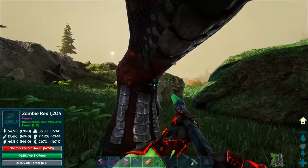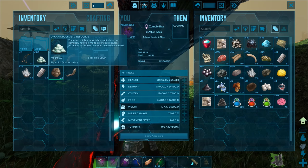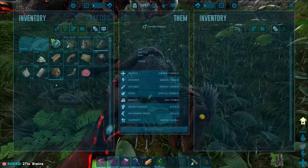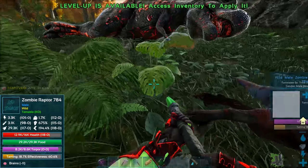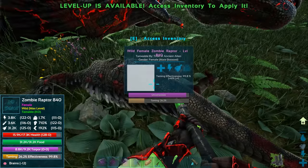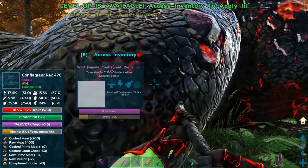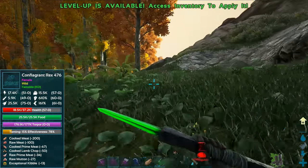A little detour here. Thankfully none of my stuff has spoiled yet — 25 minutes until it does, so we need to watch out for that. Boom, put that in your inventory, hopefully you start eating that. Check up on the female over here — how's she doing? 26 right there, nice! Plus 419 levels right there. This guy's 185 levels — I'm going to go back to the base.